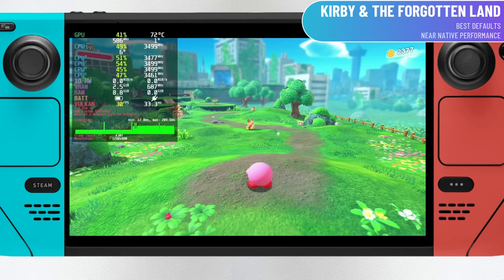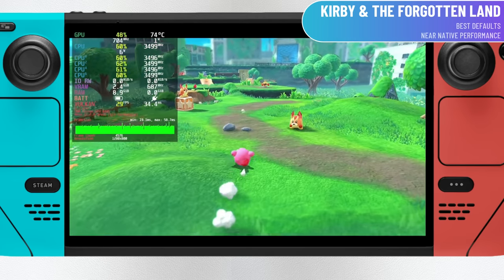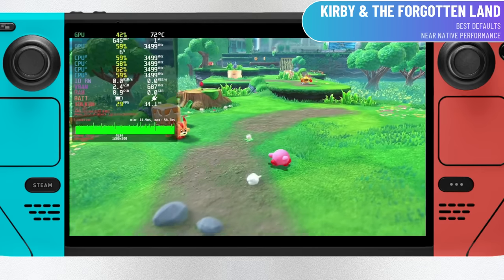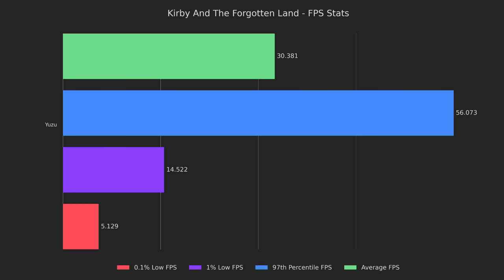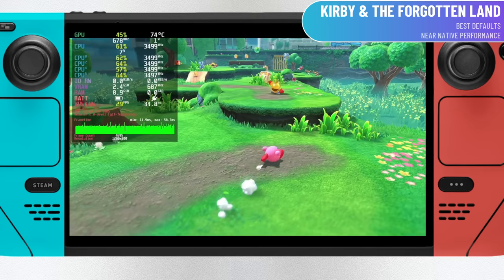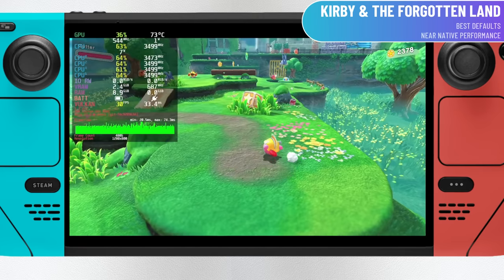Then we come to Kirby and the Forgotten Land, which I've actually played on the Steam Deck quite a bit. While there are frame drops, this game runs incredibly well on Yuzu for the Steam Deck — probably within 5-10% of native Switch performance depending on the scene. The average FPS was above 30 and the 1% low stayed near 15 FPS. I do highly recommend it as something you can play on your Deck.